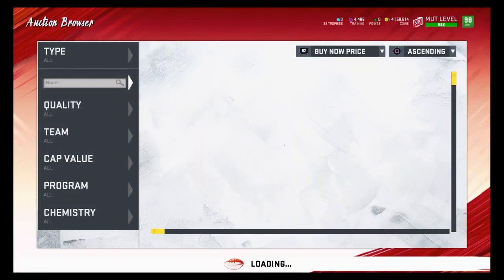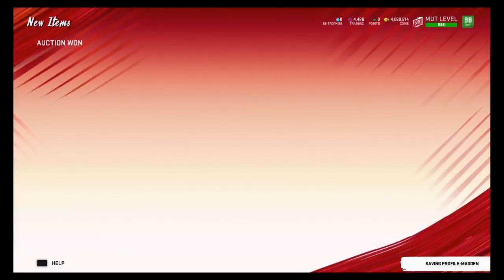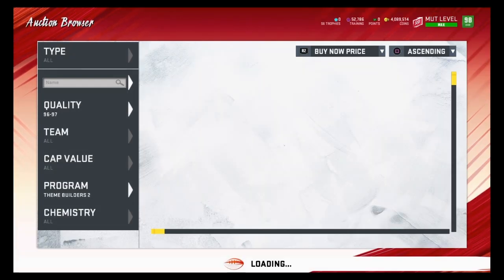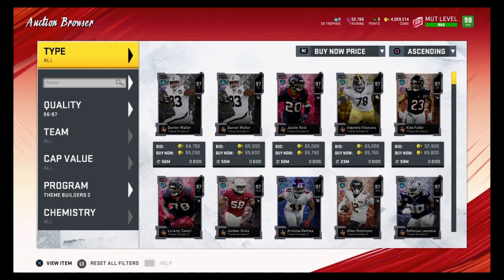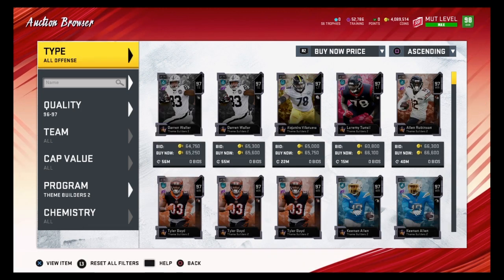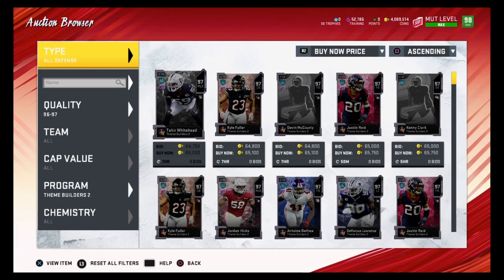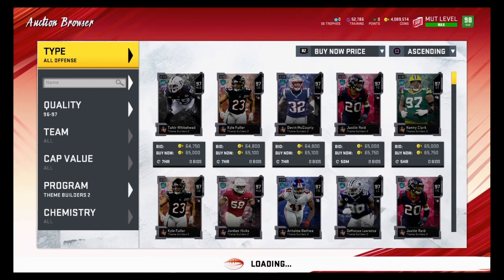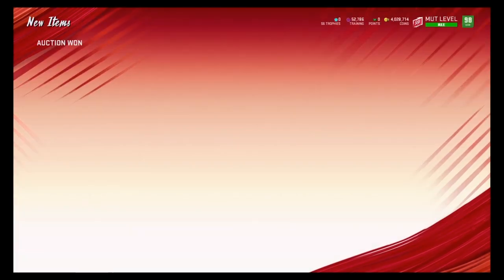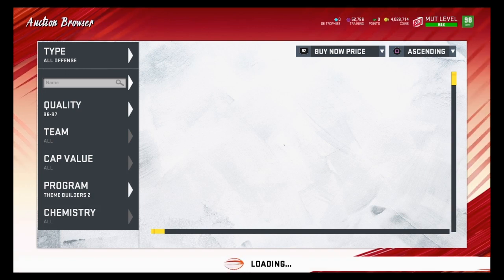Now let's actually do this method — we're going to buy some 97 overalls. You usually want to buy these for around 60,000 coins. There's a 61,000 coin one, that's definitely not bad. I usually like to buy two or three when I do this method, so we're going to buy two for this video. Each one costs around 60,000 coins, so you'll need about 120,000 coins. We were able to get Quentin Nelson for about 60,000 coins — these cards pop up really fast.